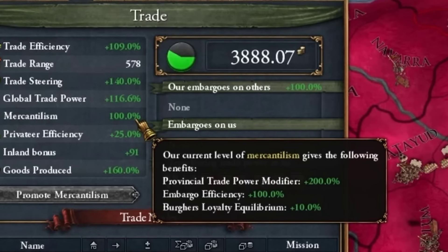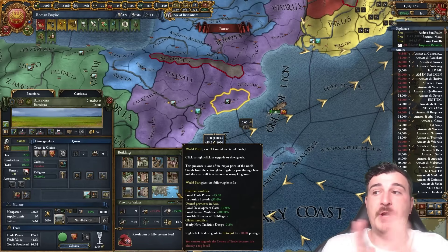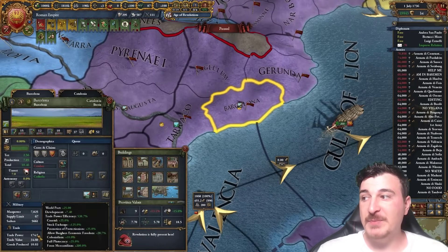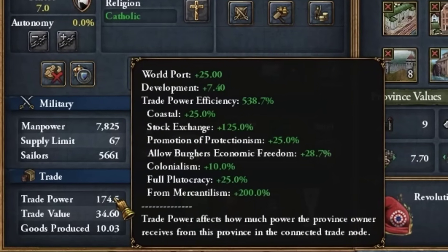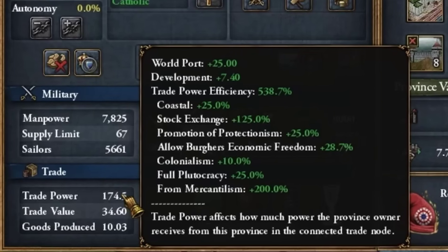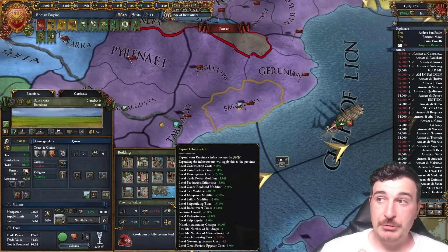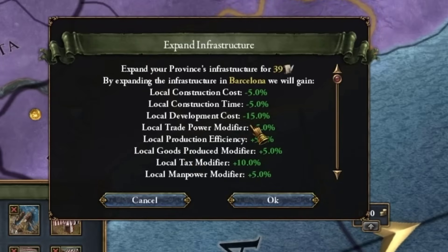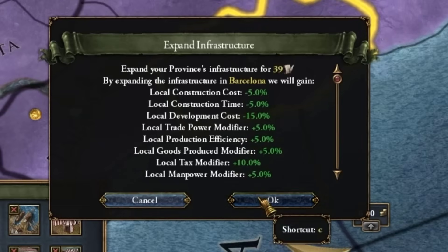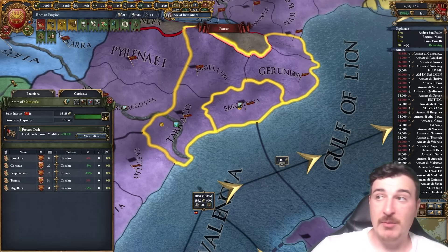Having higher mercantilism also gives more trade power — we've got 100 mercantilism and a provincial trade power modifier of 200%. Trade centers increase trade power by flat amounts. For example, Barcelona gives me 174 trade power because of the 538% trade power efficiency we have as the Roman Empire. You can also expand infrastructure and assign the protect trade edict for another 50% trade power modifier.